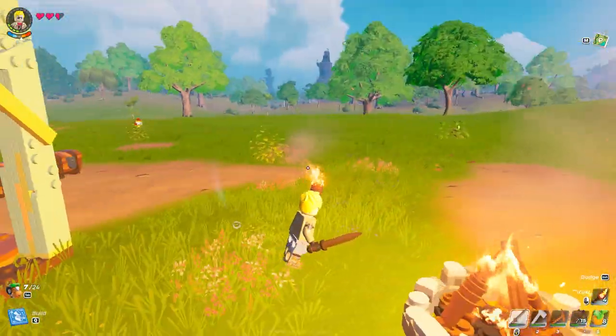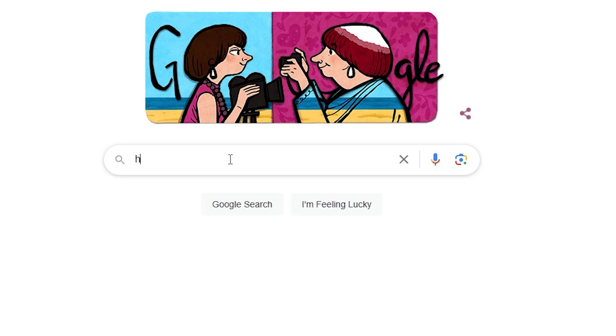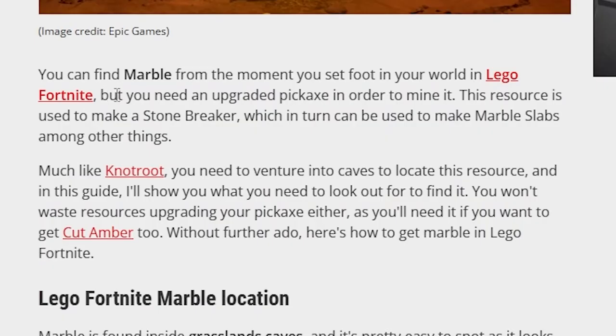So in this episode, I really wanted to build a village, but before that I wanted to get this health charm which required marble, which I didn't know how to get. I did a quick Google search and learned that I didn't even have the right pickaxe and that marble was found in caves.